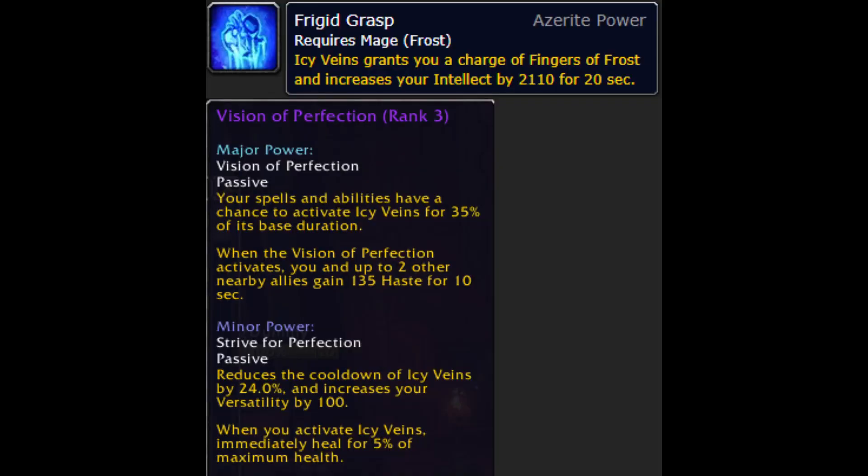I also wanted to highlight another trait that has a cool interaction with the Essence Vision of Perfection. Frigid Grasp provides an Intellect Buff and a Fingers of Frost proc when you activate Icy Veins. The way this works with Vision Major procs is that if you currently have Icy Veins and the Frigid Grasp Intellect Buff active, it will extend the duration of both buffs. If it procs while only Icy Veins is active, it will not give you more of the Intellect Buff or a Fingers of Frost proc. If Vision procs when you do not have the Icy Veins buff active, it will proc Icy Veins, the Intellect Buff, and a Fingers of Frost charge. But as soon as Icy Veins runs out, you will lose the Intellect Buff regardless of the duration remaining, but this works well with Thermal Void to maintain the proc for longer. I also think that Vision Minor would be a competitive option with this trait primarily for Mythic Plus, but I haven't had much opportunity to test this.